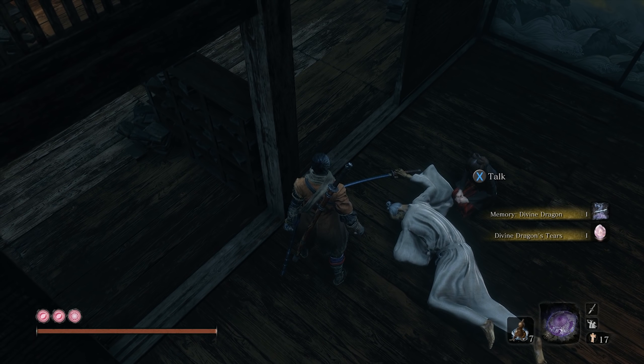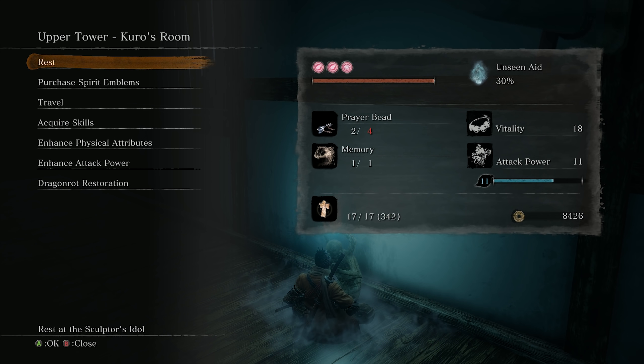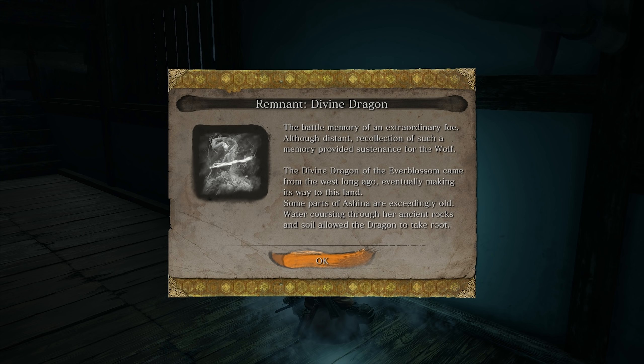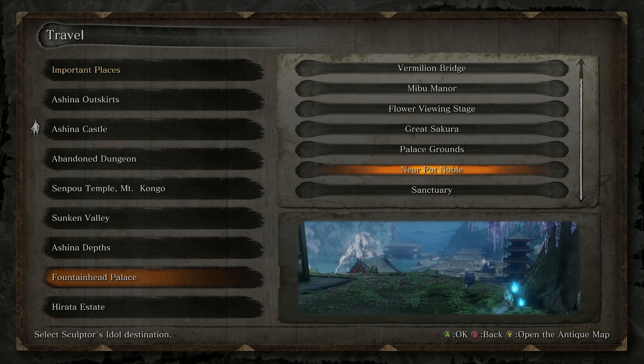We are NOT going to interact with anything in here. We'll just take a look — Emma hunched over an apparently dead, or at least unconscious, Isshin Ashina. We're not going to interact with any of them because we do NOT want to trigger any of the endgame yet. The Divine Dragon of the Everblossom came from the West long ago, eventually making its way to this land. Some parts of Ashina are exceedingly old — water coursing through her ancient rocks and soil allowed the dragon to take root.